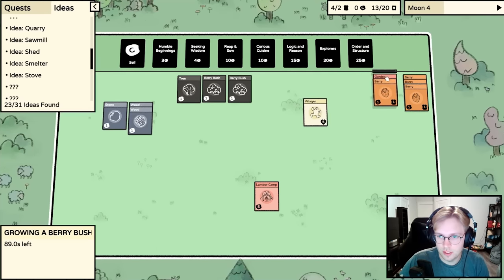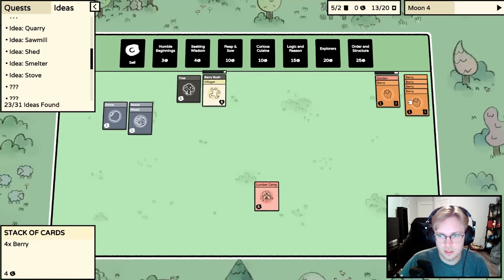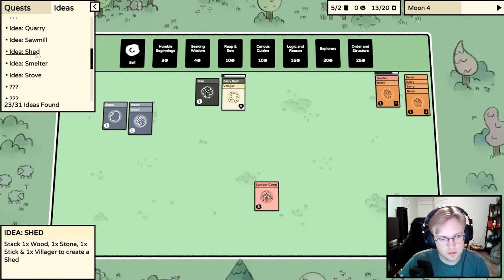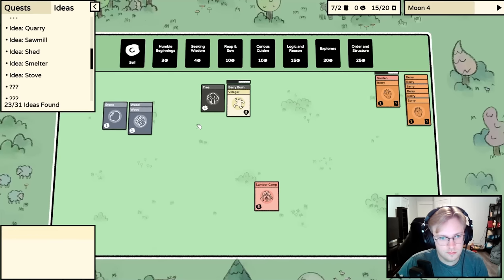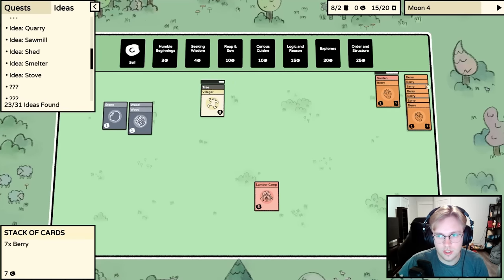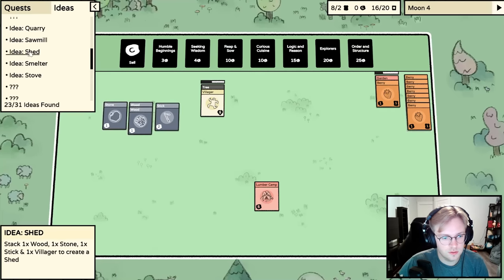We have the garden — put the berry on there. I also want a lumber camp where I can do three wood, one stone, one villager. I also want a shed because the shed gives us a higher cap on how many cards we can have on the board. The shed is one wood, one stone, one stick. A stick is good — we need to start making those.